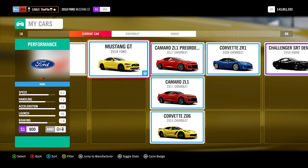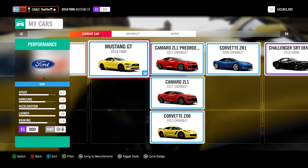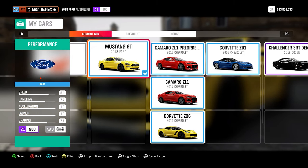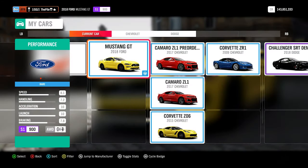The car I'll be using is the 2018 Ford Mustang GT - I've done a very simple tune myself. If you want to get this car and don't already have it, you can pick it up very cheap from the Autoshow or the Auction House. The tune will pop up on screen now - pop this in and you'll be able to get it to S1 rating 900, and it should be perfect for the championship.